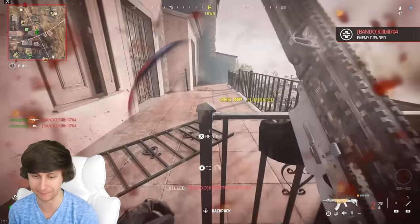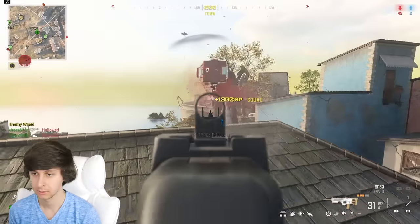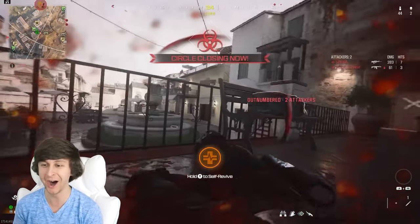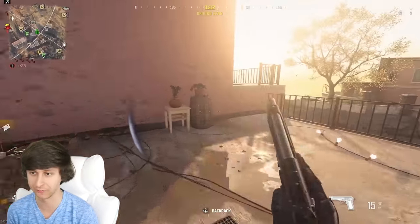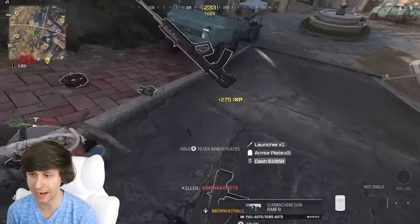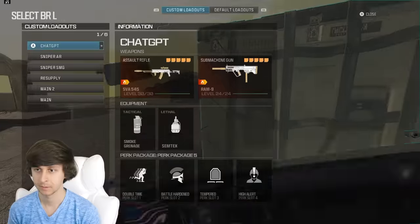I should not have survived that. Someone dropped in. Get away! Too many people were shooting at me. That's fine, we'll just land right back here. Hopefully we survive the jump. Let's go! We got this guy with the riot shield — we'll take it. Definitely need that protection. But now we need to get our loadout. There it is.